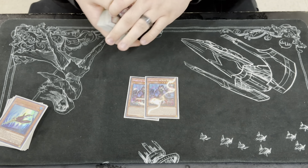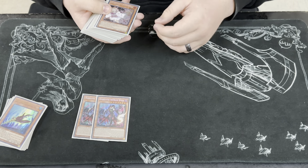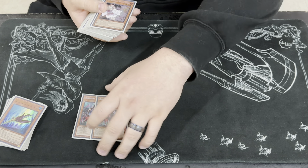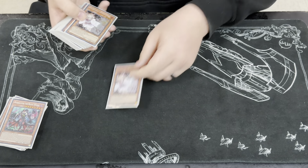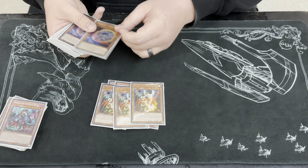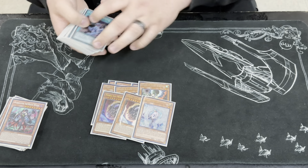We played the Diabelstar package. I played two Witch because I don't have a third, but also it feels good at two — I don't ever feel like I'm not seeing it enough. Then we play a bunch of hand traps: triple Ash, triple Droll, double Nib, Bak Valer.